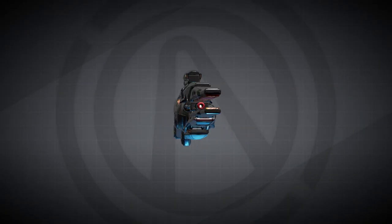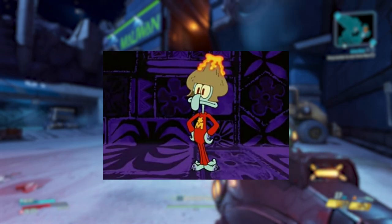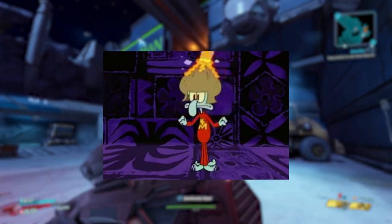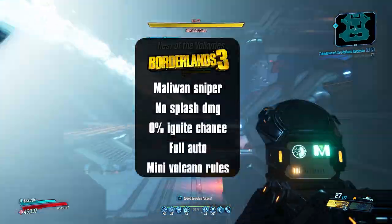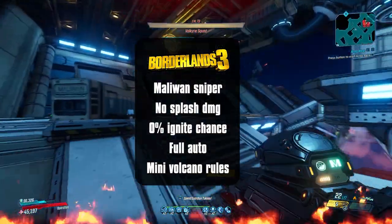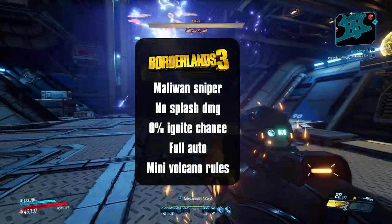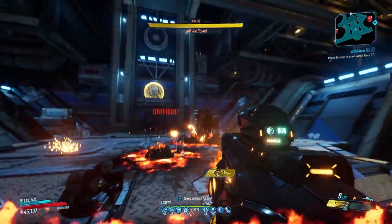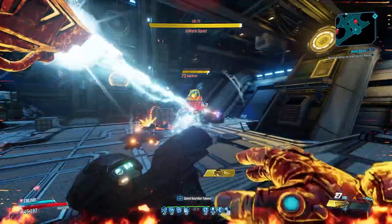In Borderlands 3, we got the Krakatoa, a Maliwan sniper with the red text 'Get him angry and he's bound to erupt! Krakatoa!' This time you cannot set people on fire and the bullets do not do splash damage, and I know it might sound a bit different to the Volcano we know, but the name is a volcano reference, the red text is a volcano reference, the ability literally spawns a volcano, so yeah, it's the spiritual successor.